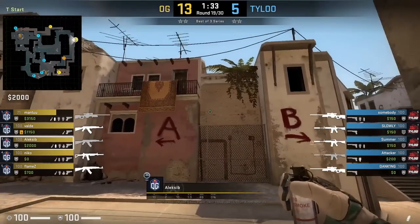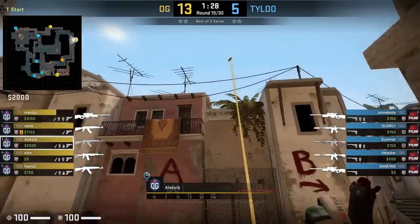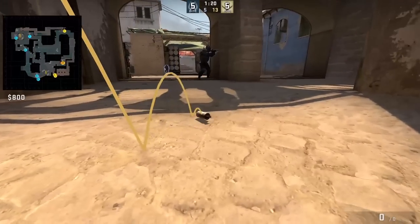Alexei B smokes short from T spawn standing next to the trash can: he aims at this leaf then jump throw. For the full strat breakdown, join my Discord — this video is number 258.